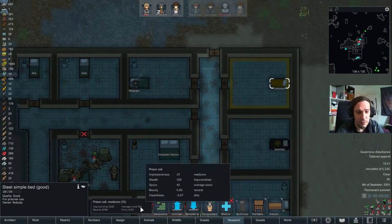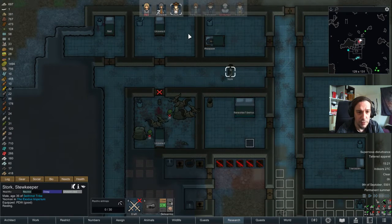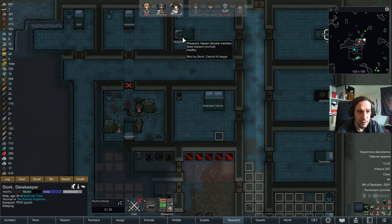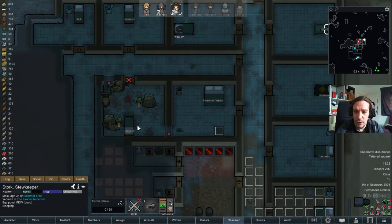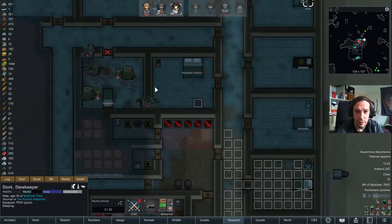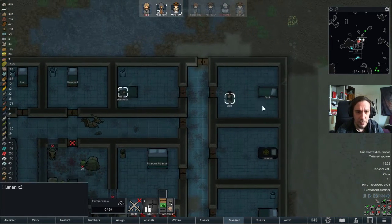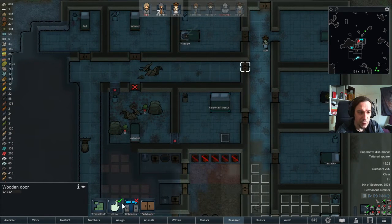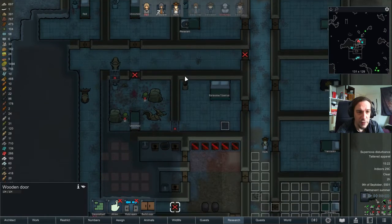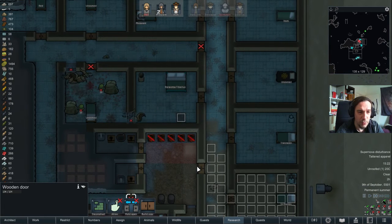I've got Stork sleeping there — I'm gonna pop this bed there and Stork's going to sleep over there. Sometimes it takes a while until they start doing this, and there's still a corridor in between. I really wanna try if I can delay this fight as long as possible, because it would be way easier with all my colonists to fight that. I'm giving Stork and Feasant as much sleeping time as possible, and putting a no-no on these doors.